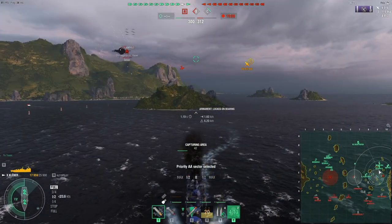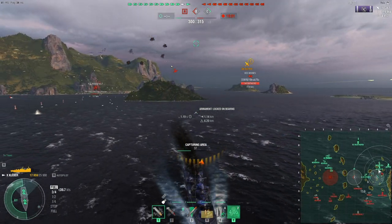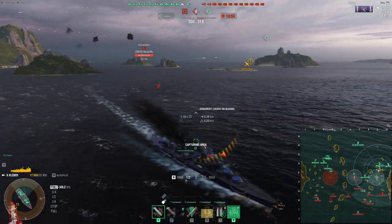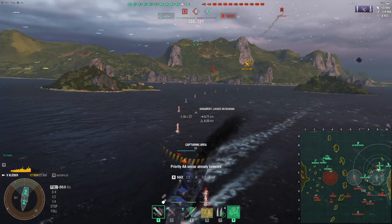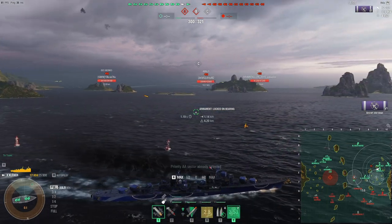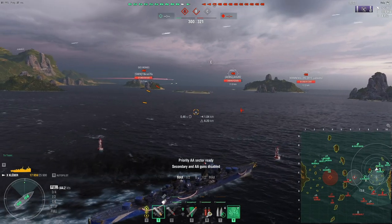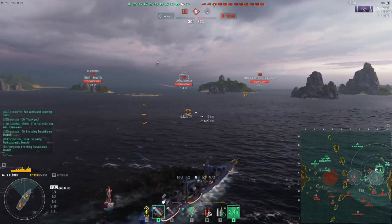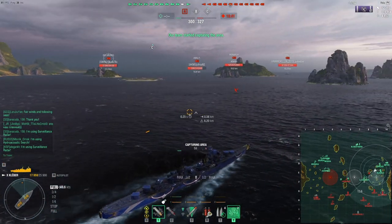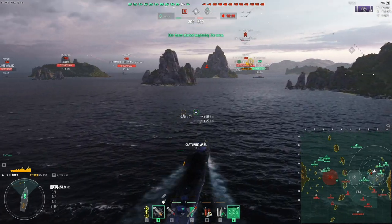This means that CVs can spot you rather easily and then be able to try to strike you. Whereas Shimakaze is small enough that it's possible to simply try to dodge, because the CV has to fly quite close to actually spot the ship. But that's not the case on the Kleber. And this means that when you're in a CV game, such as this one, you're not gonna have a fun time because the CV keeps striking you. And apparently this FDR really, really likes me, as you can see by the fact that she keeps trying to drop on me.